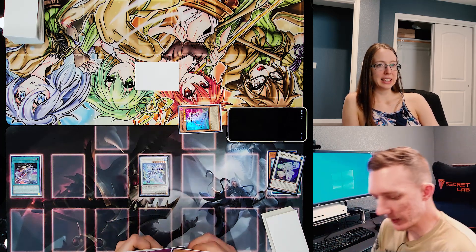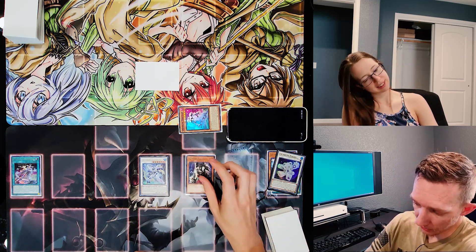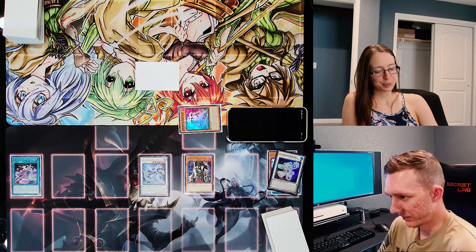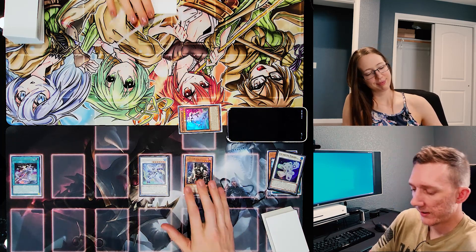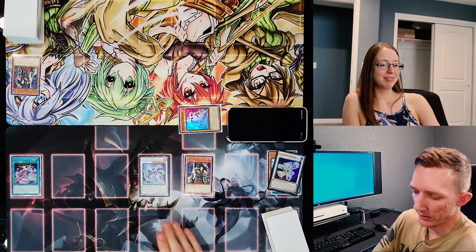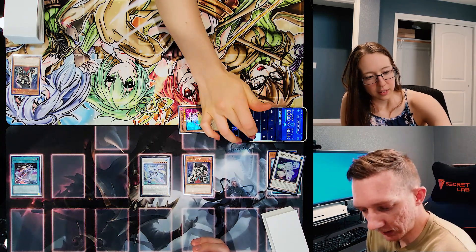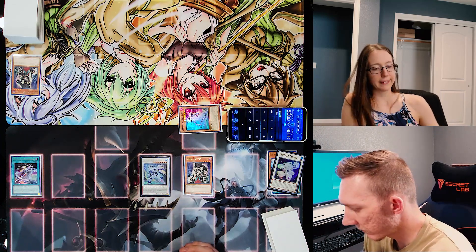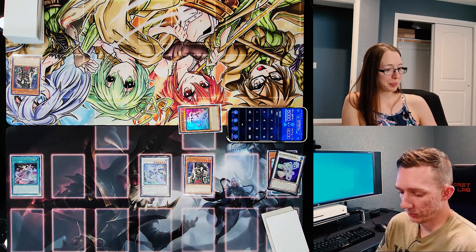So I will do one more normal summon by normal summoning Skullmeister. Now enter my battle phase. I will attack your face-down card with Skullmeister. He's destroyed and I'll attack your life points directly for 3,000. And then we do have one counter on my Field Spell as part of the other effect. Not doing so hot. Darn those Sulphacord cards.